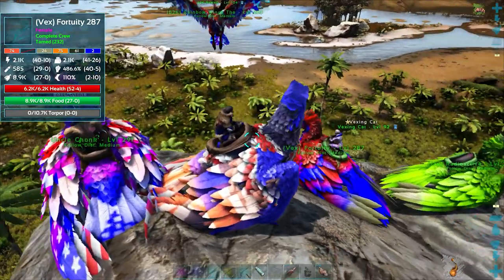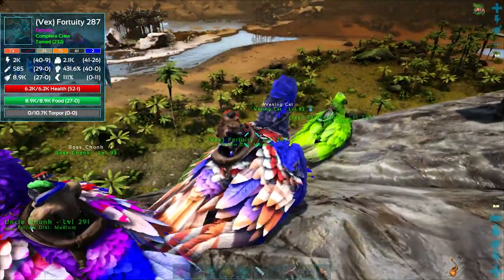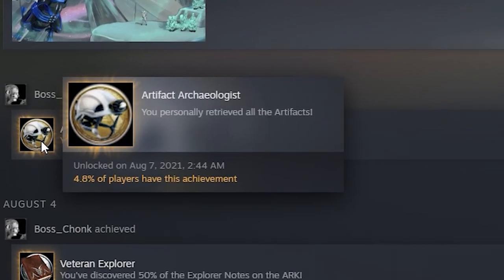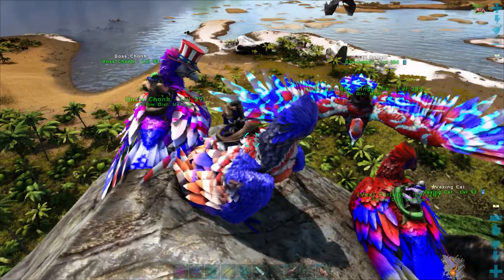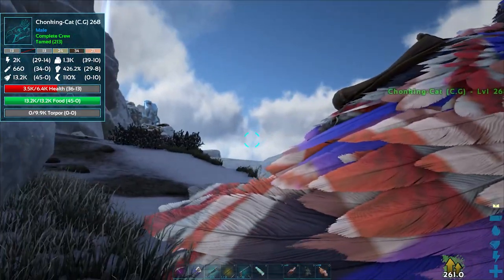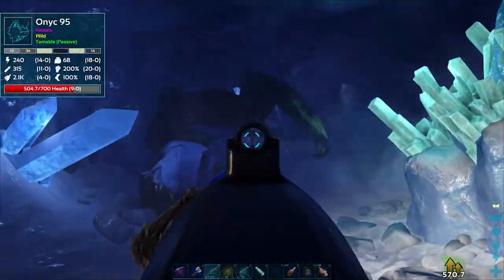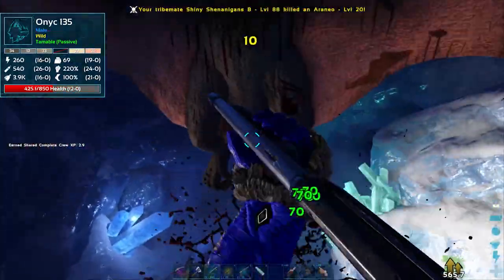Today we will see a significant portion of the tribe tackle both the snow caves. It's important that each member of the crew gathers at least one artefact to get the achievement of personally retrieved all artefacts. The tribe will do multiple boss runs and we will need them — to truly complete Ark each cave must be attempted. The first cave we attempt holds the artefact of the Skylord. Several members make short work of the bats and spiders here and the tribe is rewarded with a few more artefacts.